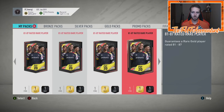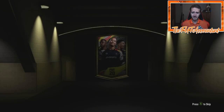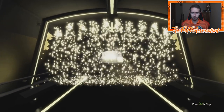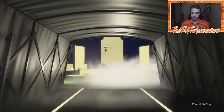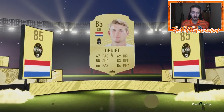That's the real big test: are these SBCs good value? Right now a lot of people are looking at this 81 to 87 SBC thinking it has an opportunity to be good value. It is a board — it is a Dutch center back. Delict! Let's go — 85 rated from the 81 to 87. That's not bad. We've opened like seven packs and we've gotten an 83 and an 85.